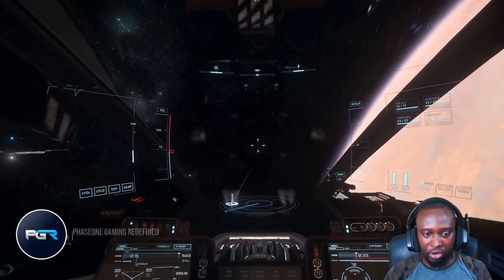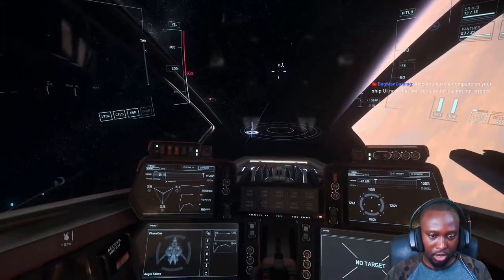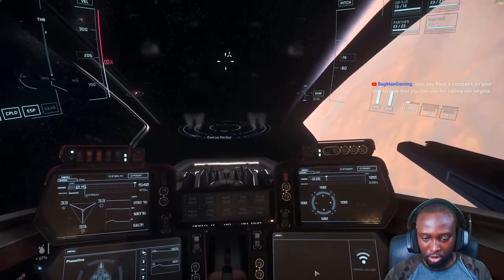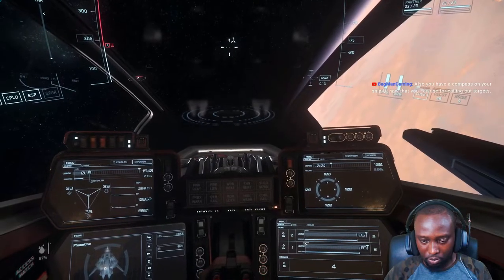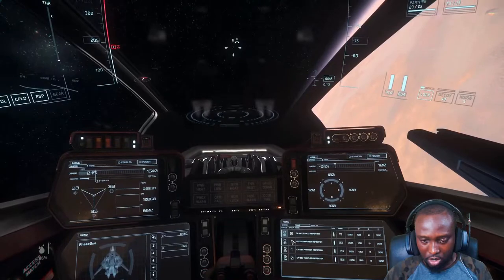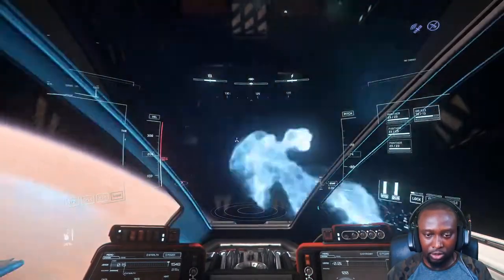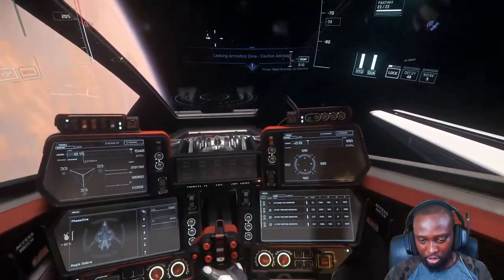All right, so here's the strategy — the Saber, right, that shields. All my lasers will be in one fire group like this, right. And I'll use the distortions. So what I'll do is I'll have them like this.